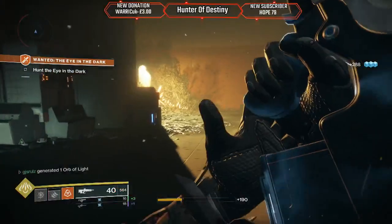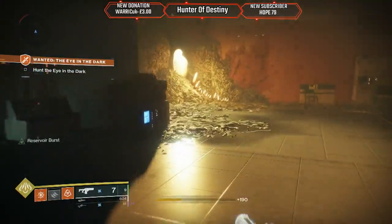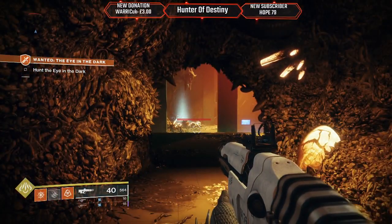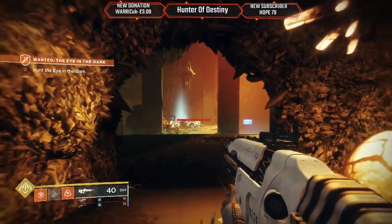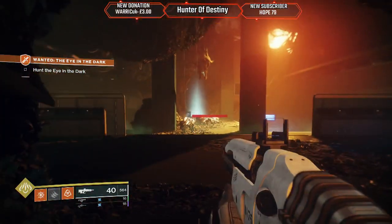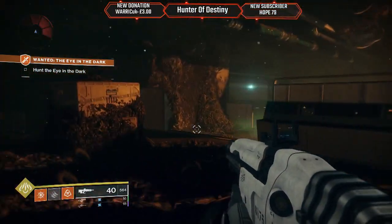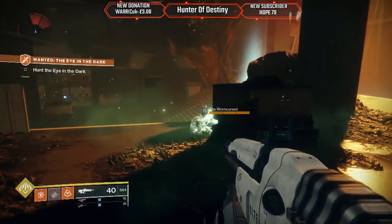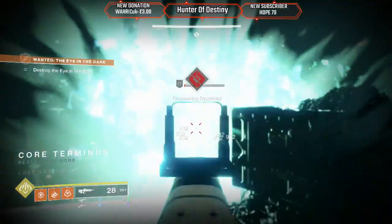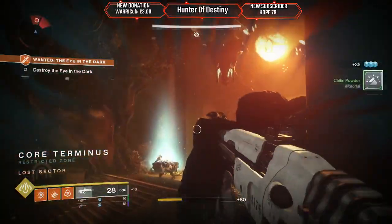I got my Xbox 360 all dusted off as well — it's been years since I've been on my 360. I'll be playing some of that next week. I want to get on some of the classic Halo games which I just purchased. So for this boss, Achilles — you stand in the green goop and you can do damage with the shotgun.